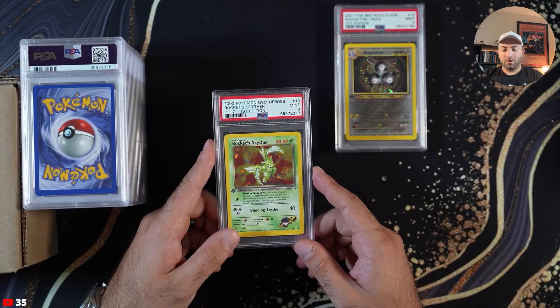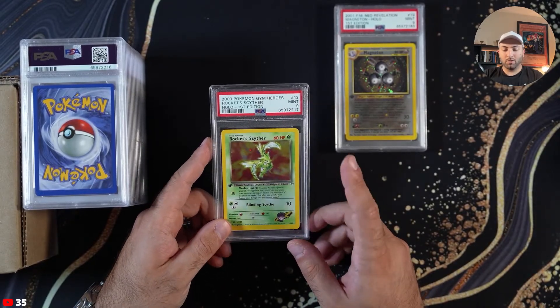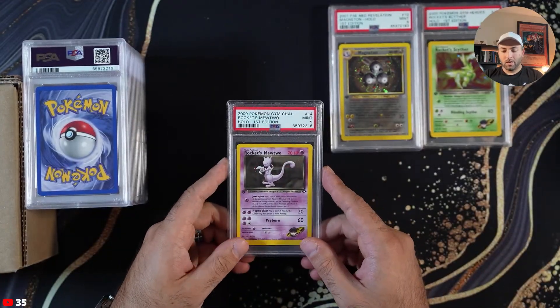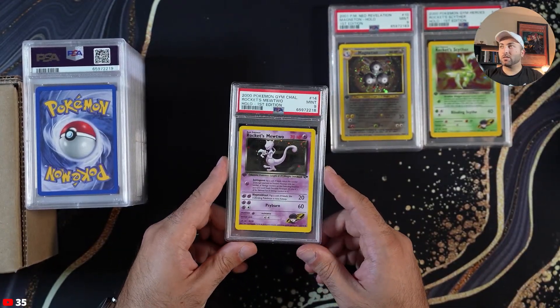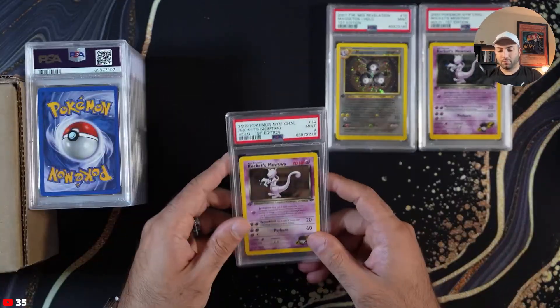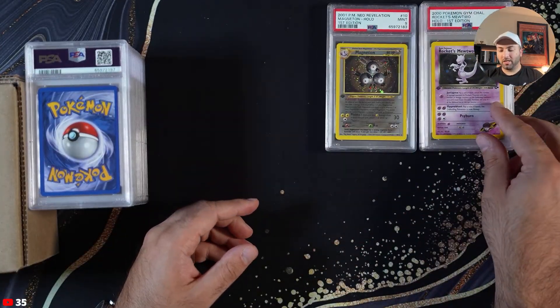Rocket Scyther, PSA 9 from Gym Heroes. Dark Mewtwo, this is PSA 9 also from Gym Challenge — another one PSA 9.